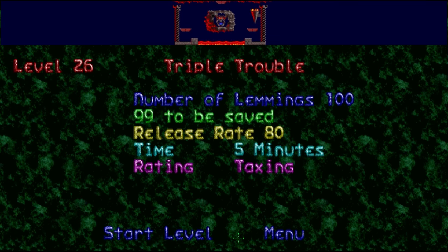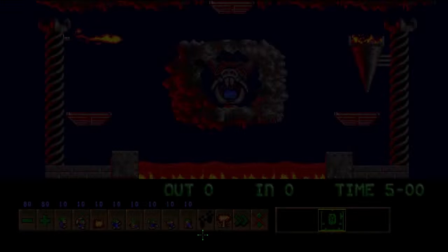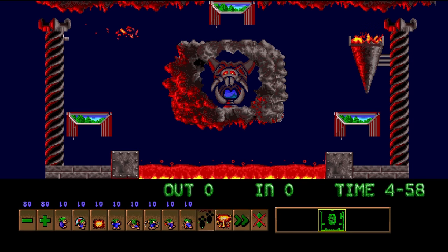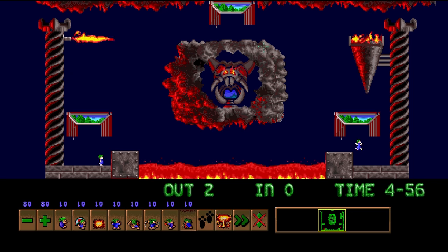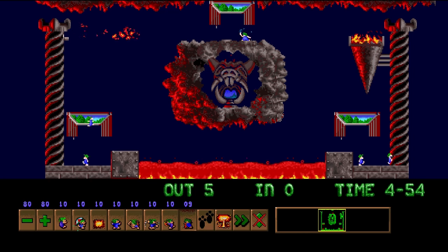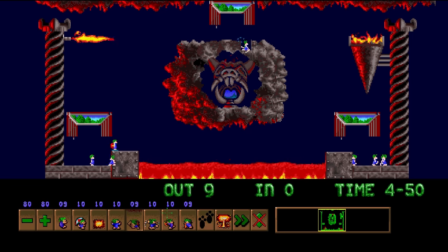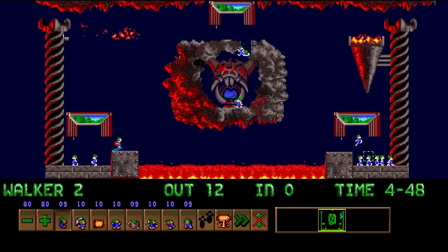Welcome back to the final installment of the Taxing Difficulty of Lemmings! Now it's time to play level 26, Triple Trouble, and this is definitely a level that I haven't been looking forward to. This is kind of a map of things to come whenever we'll be on the Mayhem difficulty, because holy shit, this is a level where a lot of things go wrong.